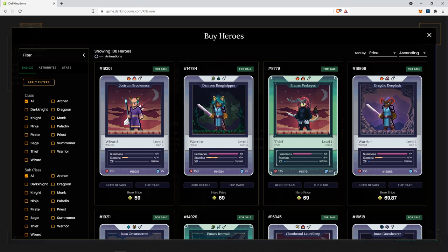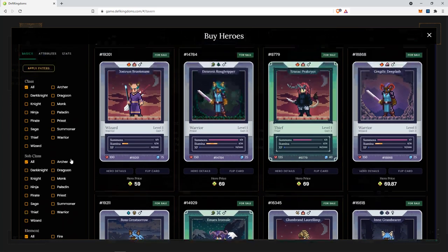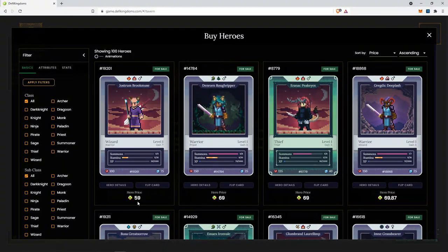So here we are at the hero marketplace, and none of this has been sorted. This is just the basic lowest priced heroes. As you can see here, the floor price is 59 jewels, which is less than the maximum cap of a Gen 0 summon. So in general, what I will be looking to do is to look for cheap heroes that match with their preferred profession.